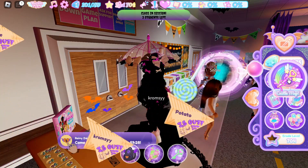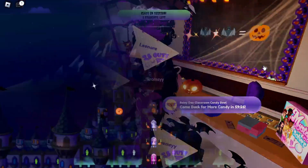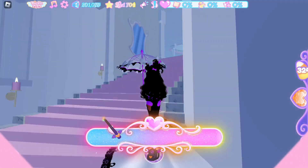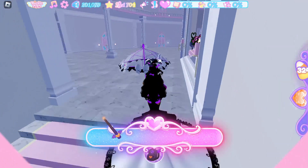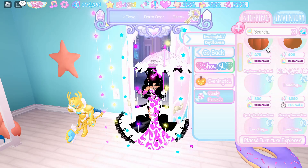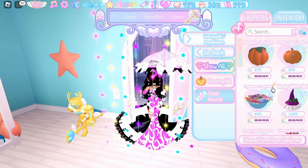Now we are going to be teleporting to the dorms. Once you enter the dorms, you want to go upstairs and claim one of the dorms. Once inside, go over to Decorate, then go to Furniture and select the Rialoween candy bowl.